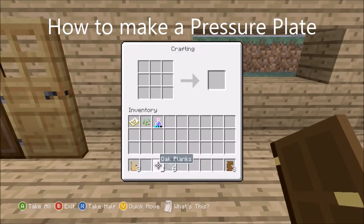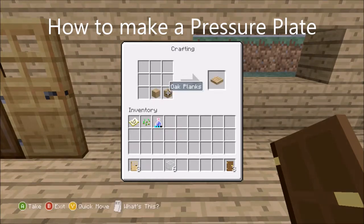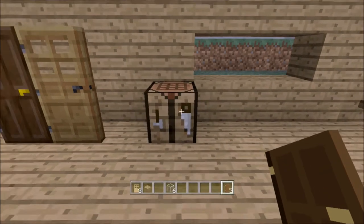Next let's make a pressure plate. For this we need two oak planks to make a single pressure plate and it's a good idea to make one for each door. Place them on the ground in front of your door and as you walk over them they will open and close your doors automatically.